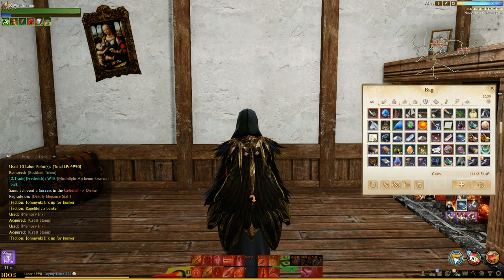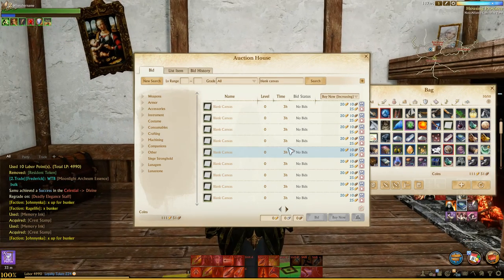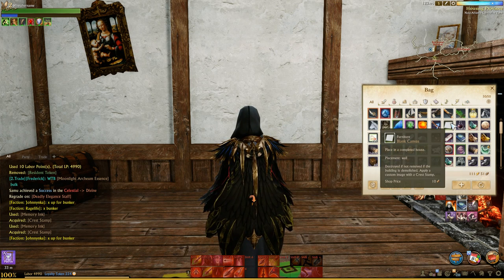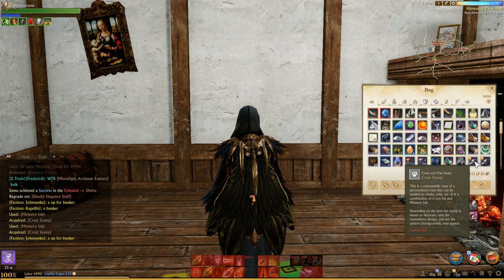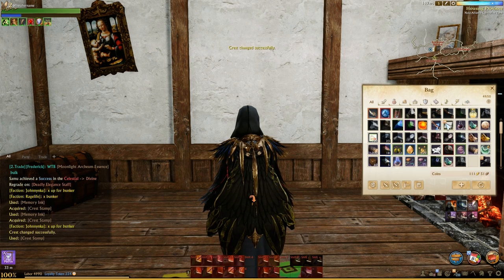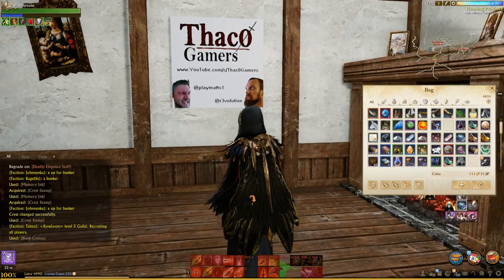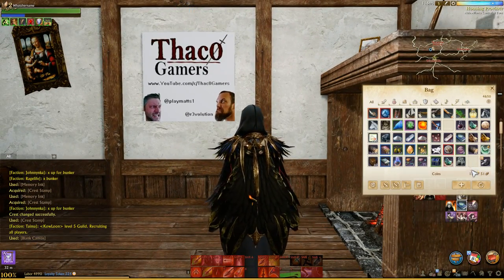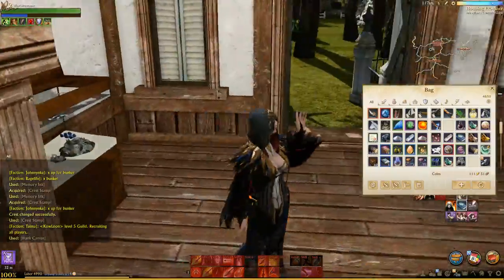Then you take a blank canvas, which you can also buy off the auction house — last I looked they were going for around 90 silver, so not much at all. With that, you can right-click on the Crest Stamp and just apply it to the blank canvas. It says 'Crest changed successfully,' and I'm just going to place it on the wall. There you go — this is the design that we made earlier, and this is the one that we got into the game. So long as I have this Crest Stamp, I can craft as many of these Crest Stamp blobs as I want and put as many of these as I want into the game. It's super awesome.